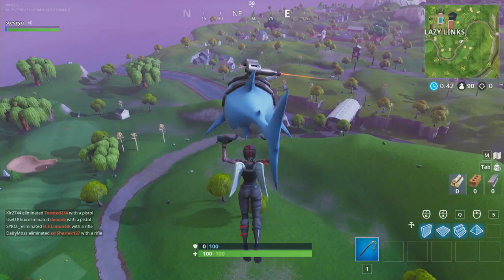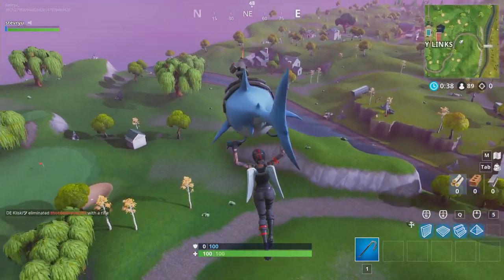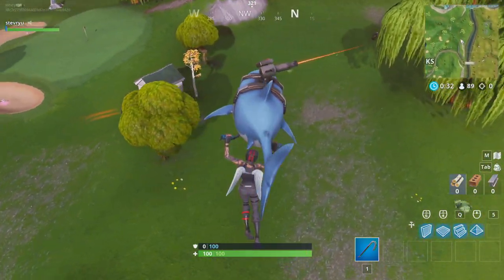For this week, you will need to search between a covered bridge, a waterfall, and the 9th green. This is all located east of Lazy Links and the Battlestar will be on a patch of dirt right next to a small shack.